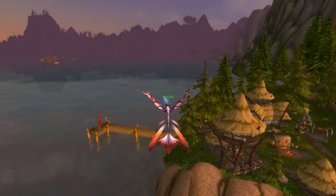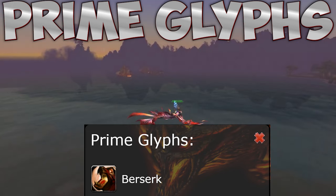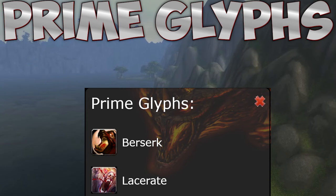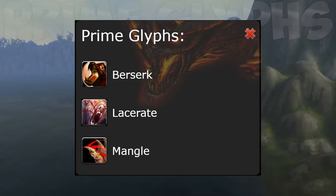For prime glyphs, we take the Glyph of Berserk as it is one of your most important threat generation bonuses — the more abilities you spam, the tankier you become. Then we take the Glyph of Lacerate for free crit, as crits give you free rage and proc Savage Defense, which reduces the damage you take. Finally, the Glyph of Mangle for 10% damage.